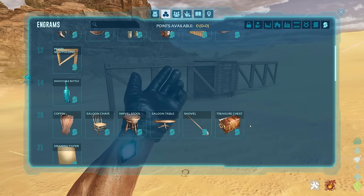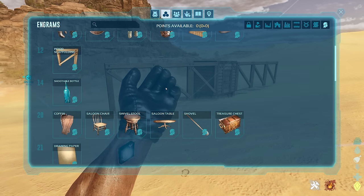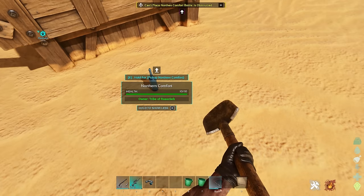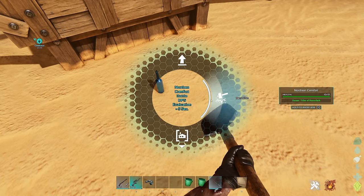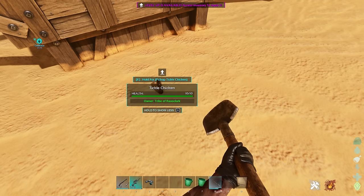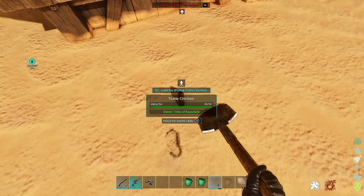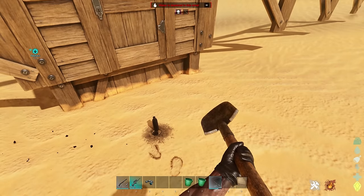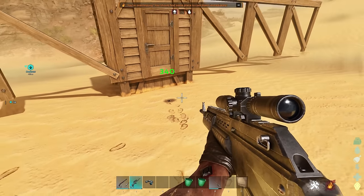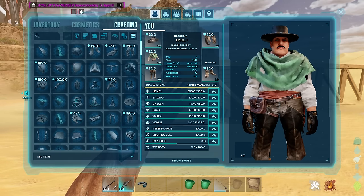There's also a treasure chest, coffin, saloon chair, and shootable bottles. Let's go through them - you can change the bottles to different types like a tickle chicken bottle, and then you can just shoot it. Make your own bottle shooting game!